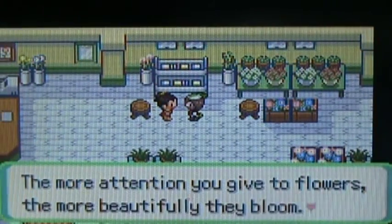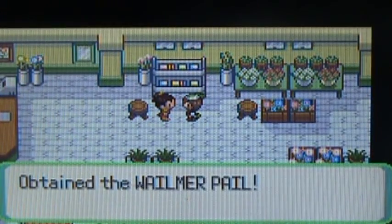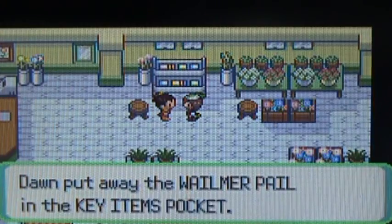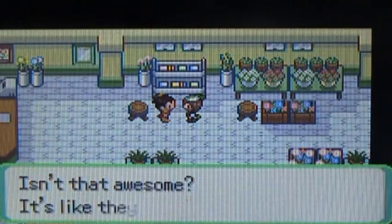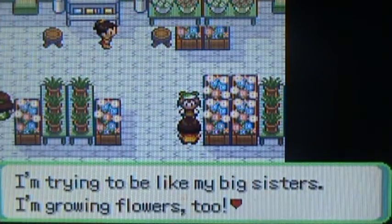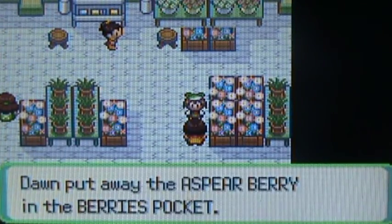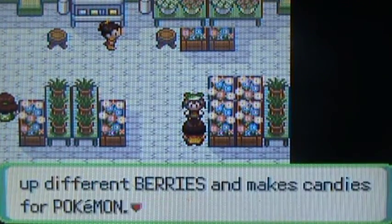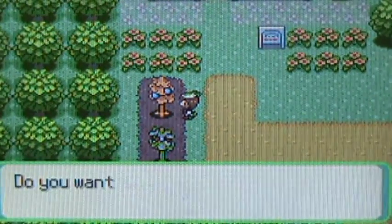Basically, what you need to do is — berries, they grow on trees. You can pick them, and some berries heal HP, some heal status inflictions, some heal PP. If you come in here on different days of the week, you can get different berries. All over this region, there are other places you can get berries, and you can pick them off trees like these here — just to show you an example of them.